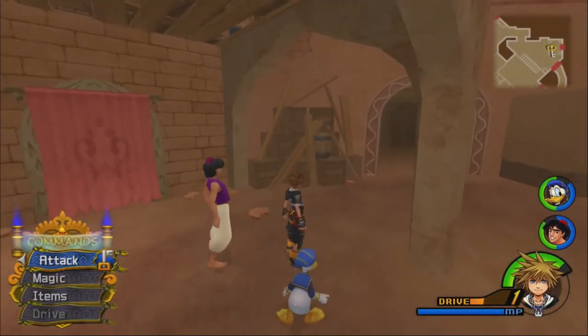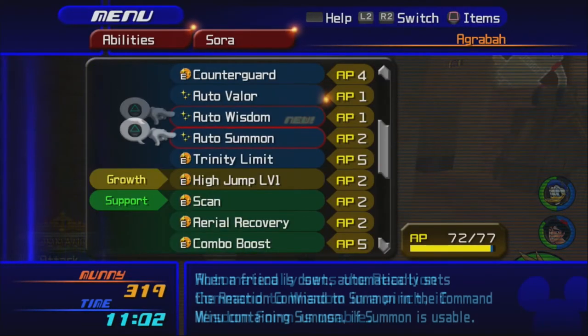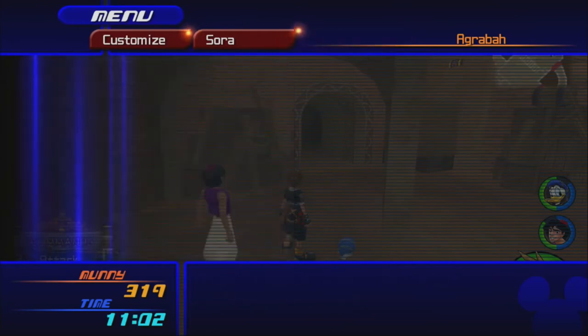In case you couldn't tell, this is themed after the movie Aladdin 2: Return of Jafar, which is not the best movie, but it's okay. I'm also swapping out a spell — I don't really need Blizzard anymore, so I'll put Thunder on there instead.